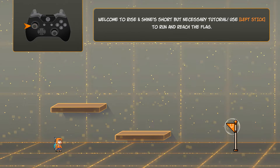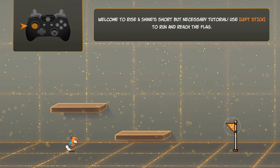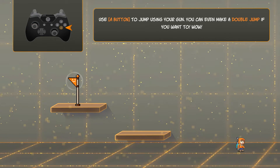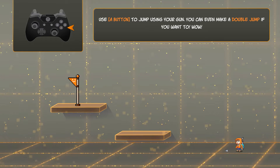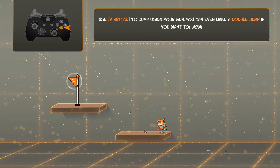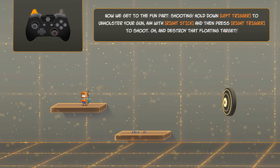Probably need a little bit of help with this. Welcome to Ryzen's Showing's short but necessary tutorial. Use the left stick to run and reach the flag. Use any button to jump using your gun. You can even make a double jump if you want to. Yes indeed, now we get to the fun part.